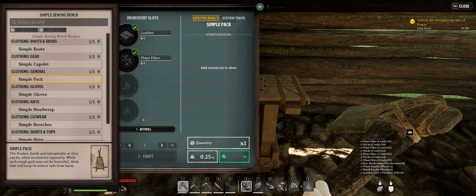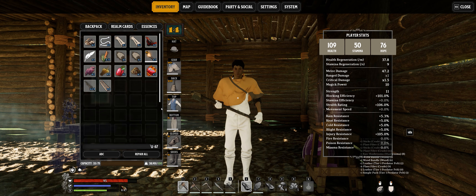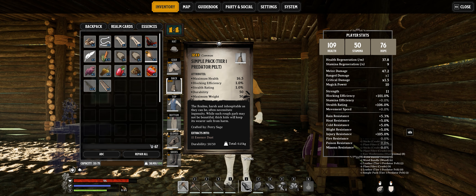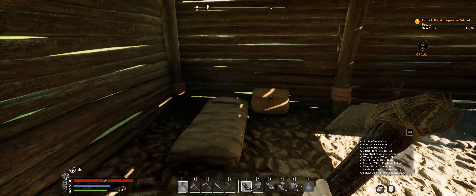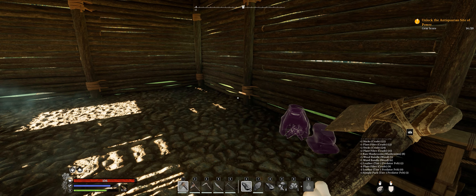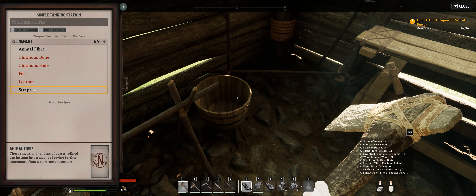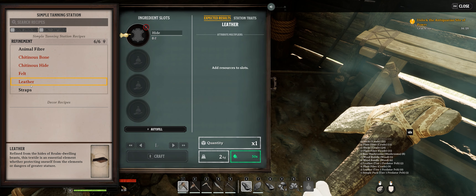We're going to make our pack first — autofill. And now we actually have a backpack. It increases our maximum health, which is good. It looks like it increases our blocking and stealth rating, durability, and how much weight we can carry. Our gear score went up one more. Let's see if we can't make some more leather — but we're out. We cannot.